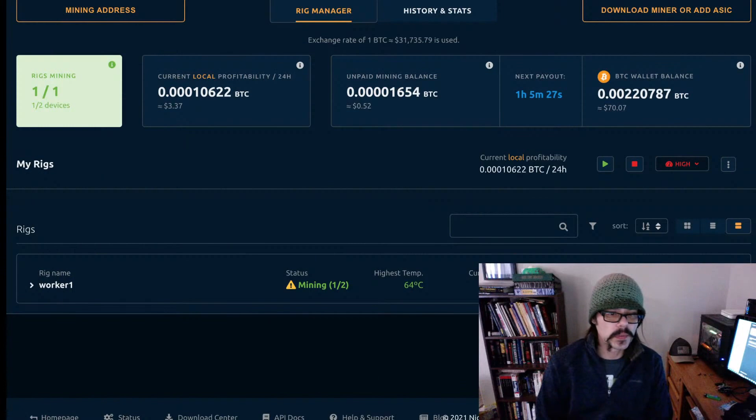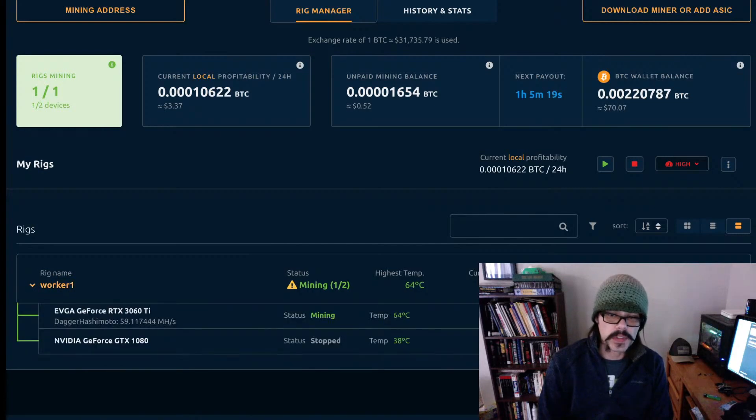I showed you guys a video earlier, a live comparison of a 1080 to the new 3060 card. I wanted to show you what's going on when I'm mining with just the single 3060. We're getting 59.11744 megahashes per second. I did some adjusting and editing to the settings on the 3060 to try to get the maximum out of it that I possibly could.